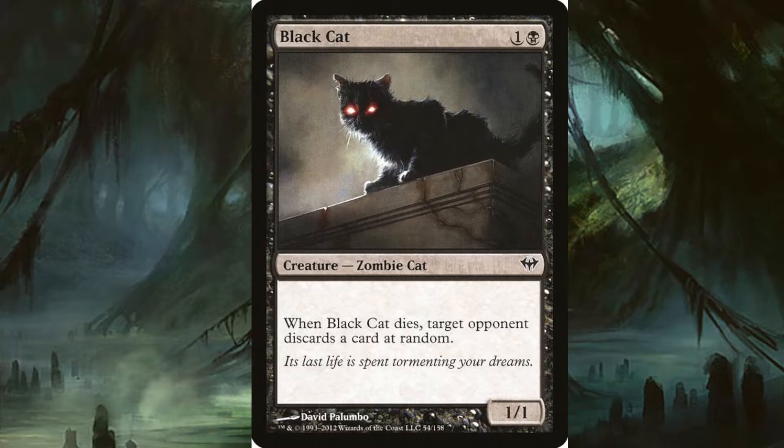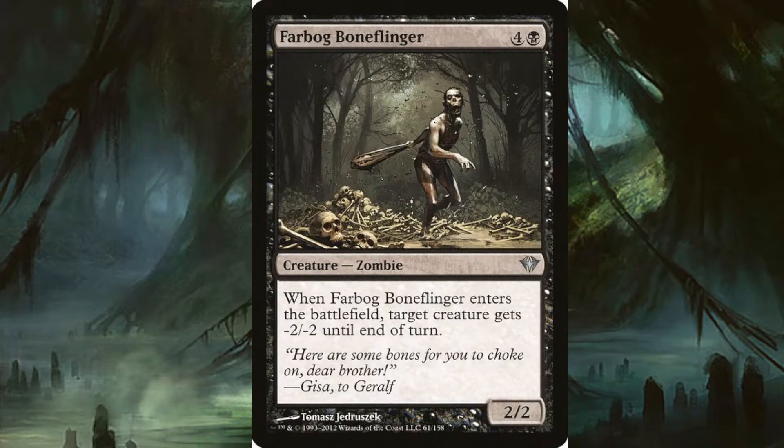Farbog Boneflinger costs four and a black. It's a 2/2 — when it enters the battlefield, target creature gets -2/-2 until end of turn. I love the flavor text on the bottom; it's commentary between Gisa and Geralf. She says, 'Here, some bones for you to choke on, dear brother.' That feud has been very long standing and just gruesome all in all.